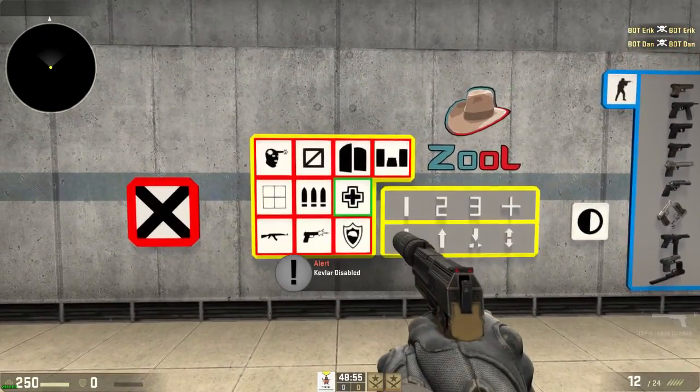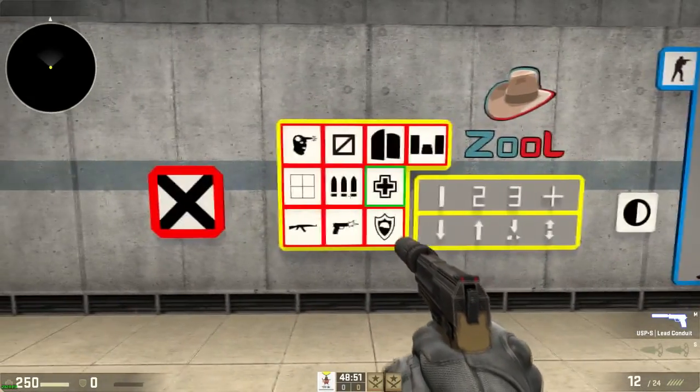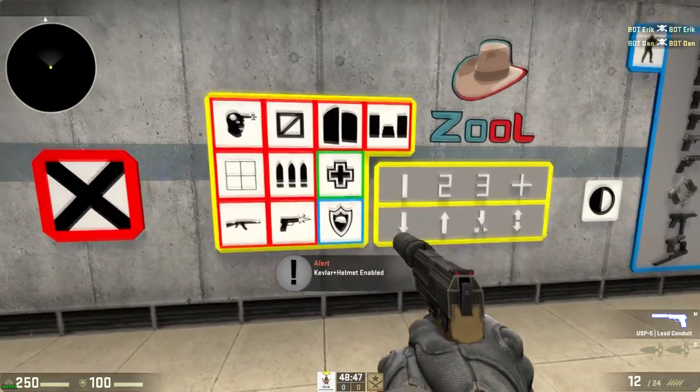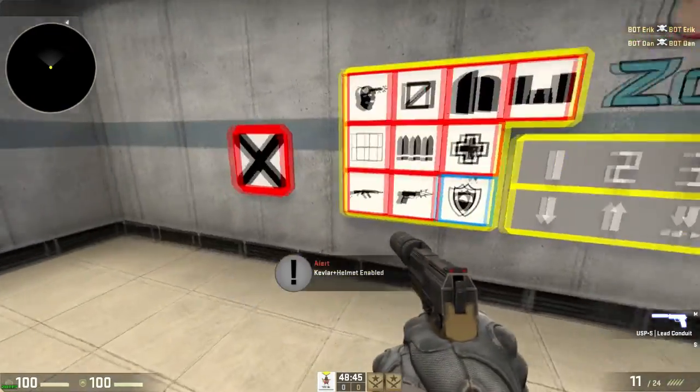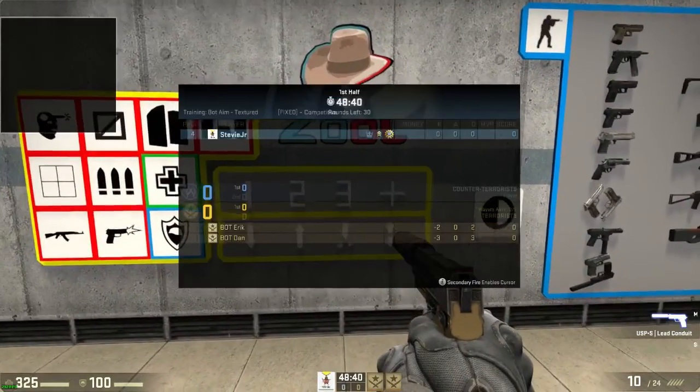This gives infinite ammo, this gives the bots a knife, this lets them shoot you or not shoot you. This is armor, this is head armor, this is no armor. This regenerates health — right now I have 250 health with armor on, and if you turn it off you go down to 100 health.